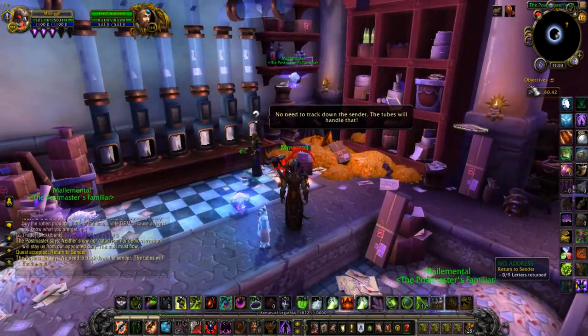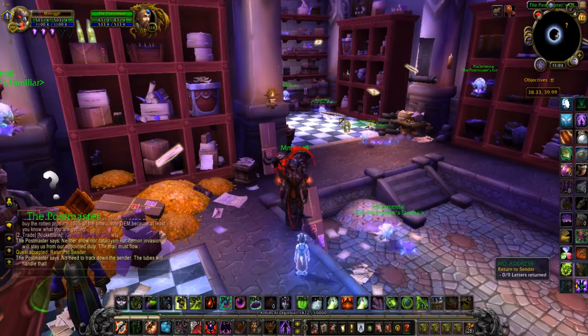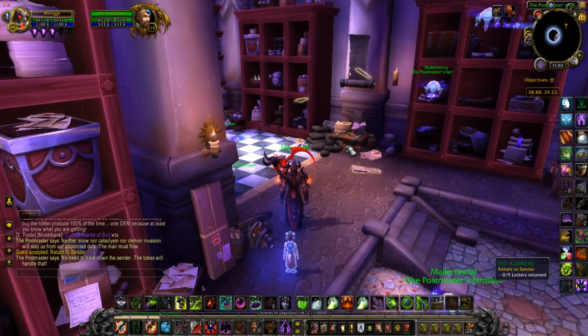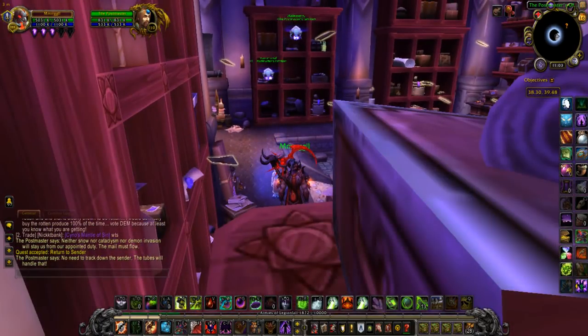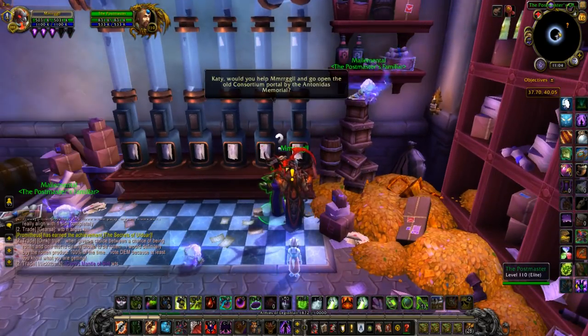Next, the quest is Return to Sender. So you've got to collect these letters right here — just nine of them. They're floating in the air. They have funny little reasonings as to why they're wrong. So we're going to turn it in here at the Postmaster.